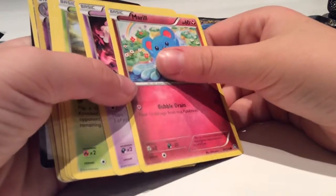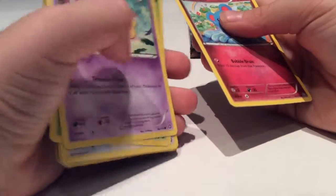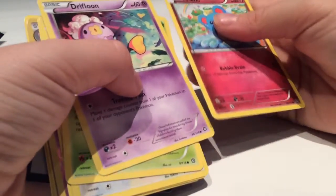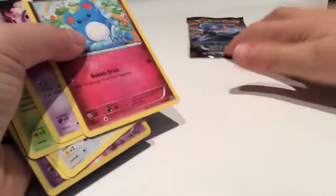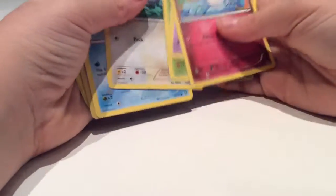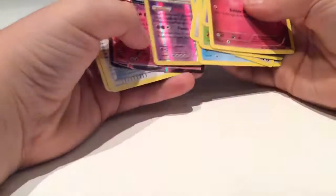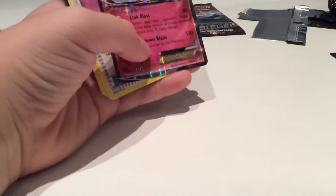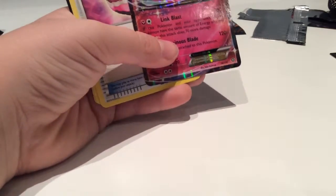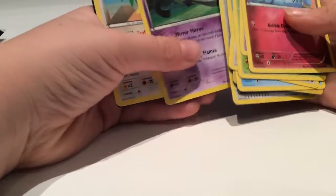Okay so we got a Mareanie, we got a Deerling, a Fletchling, a Clauncher, a Ninjask — oh my gosh, are you kidding? Wow, another EX! A Gurdurr, a Pokemon Puff, a Kommo-o, and a Heatflow. And here's the code.